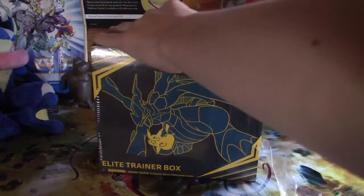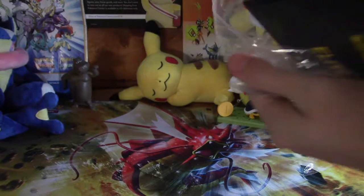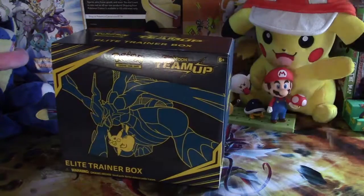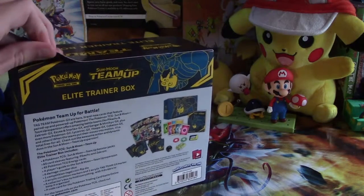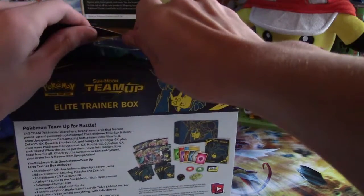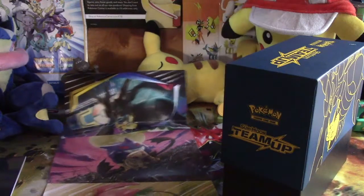Everyone knows what comes in an Elite Trainer Box, so I'm not going to explain it. Pulling off the plastic wrapping on an Elite Trainer Box or booster box is like the most satisfying thing known to man. It doesn't matter if it's Pokémon or Rick and Morty trading cards — I just love it. Oh, that looks way cooler in there.